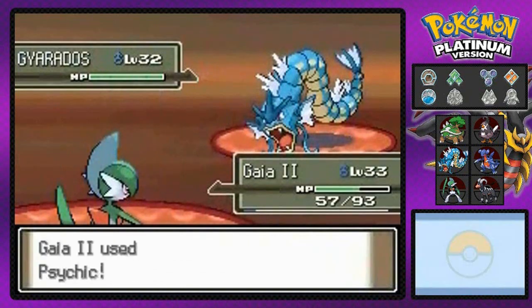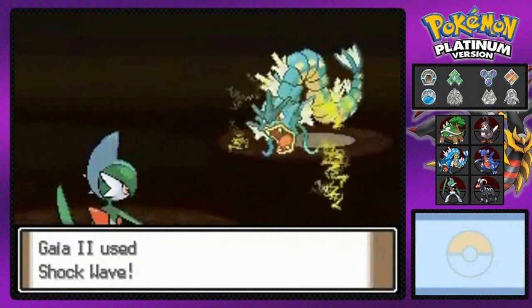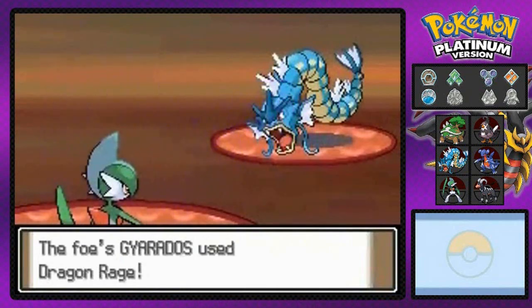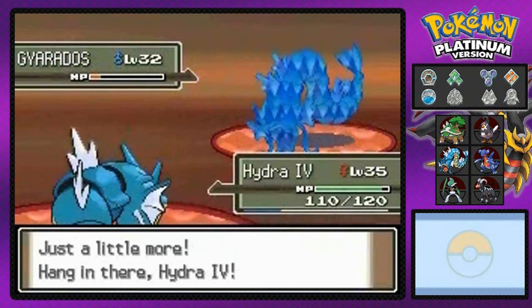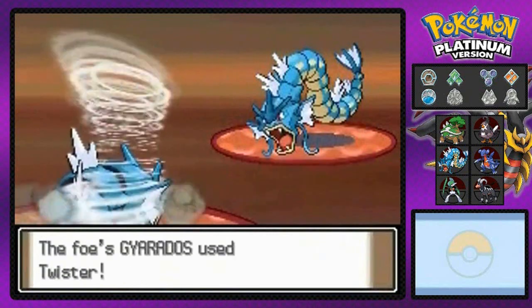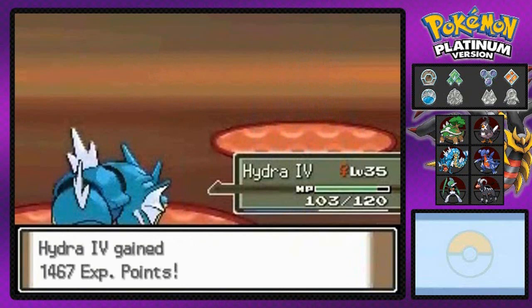Would you look at that — no freaking way they have that. Okay, back to the game right here. Shockwave for the win — look at that, Shockwave does its thing! And here we go with the Dragon Rage — definitely didn't see that coming. Gaia number two gets beat. Let's move on — using Hydra number four, my destroyer of worlds. He's coming out with a Gyarados so I'm gonna endure that and do a Thunder attack.